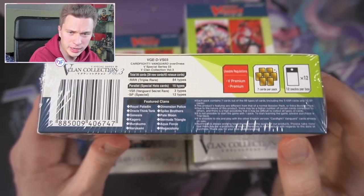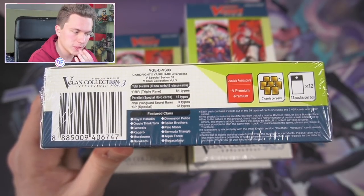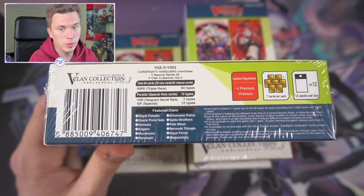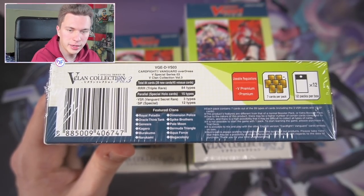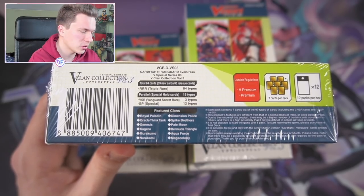The ones I'm playing in this set: Royals of course — Jewel Knights, I've been very excited about them since they were revealed. Then Kagero I'm keeping, Narakami I'm keeping, Dimension Police is really nice for premium in particular, then Pale Moon — I'm pretty excited for the Reverse look there — and then Bermuda, I have the card so I might as well build it.